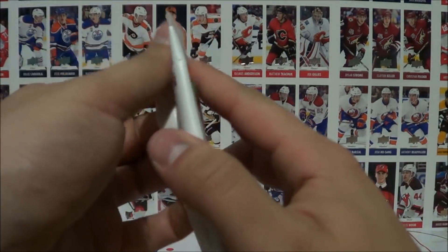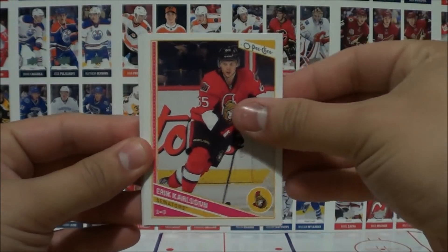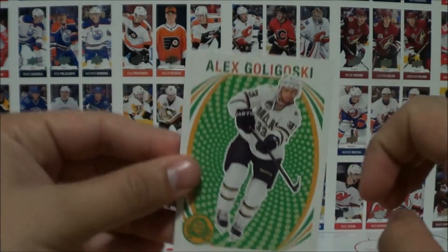And our final pack: Gawk, Carlson, Payet, Robinson, Erickson, and Alex Goligoski — retro card. So that concludes the break portion.